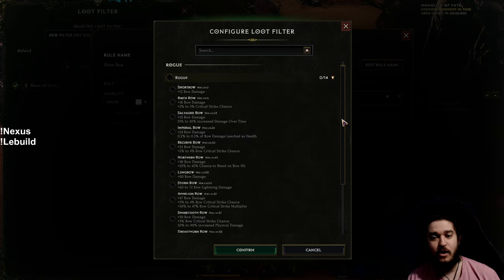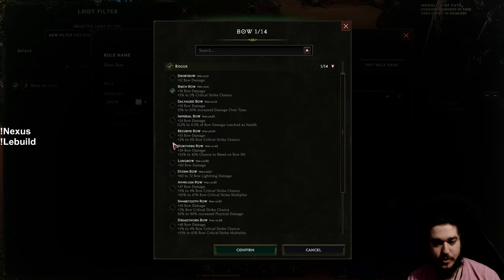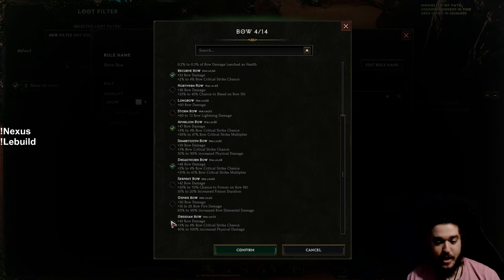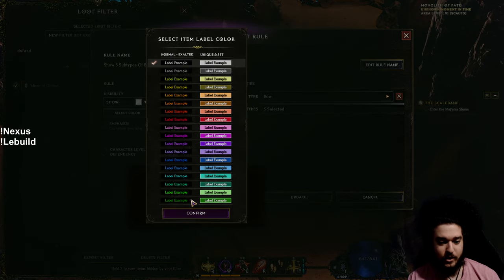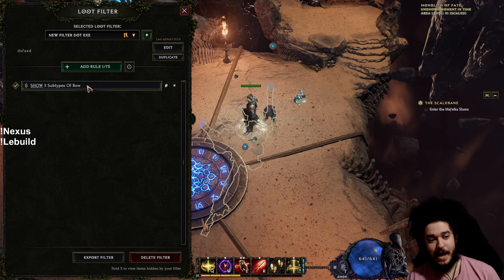You've barely done anything in the game yet, and by looking at these subtypes you can decide to play a crit bow build. You can highlight Birch Bow, scroll down and click Recurve Bow (also crit), scroll further for Felion Bow (crit and crit multi), Dread Thorn, and all the way down to Obsidian. Hit confirm, then change the color to bright green and make the name capitalized so it yells at you — now anytime that bow drops you will see it.